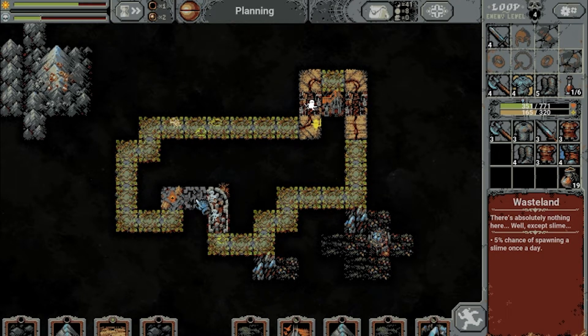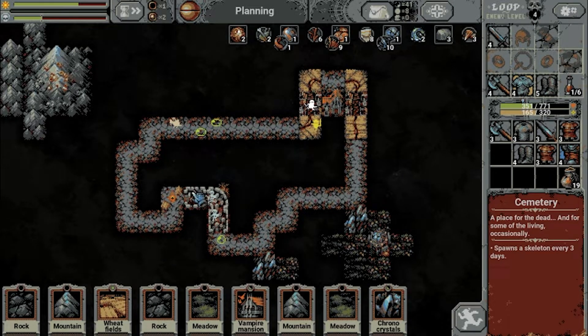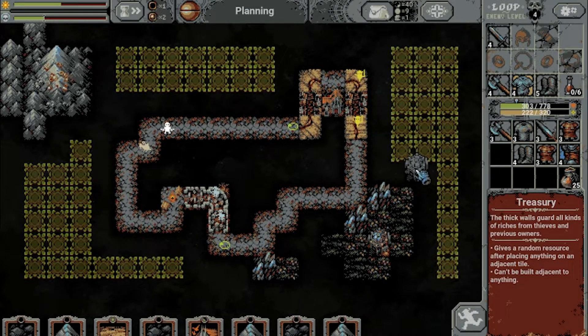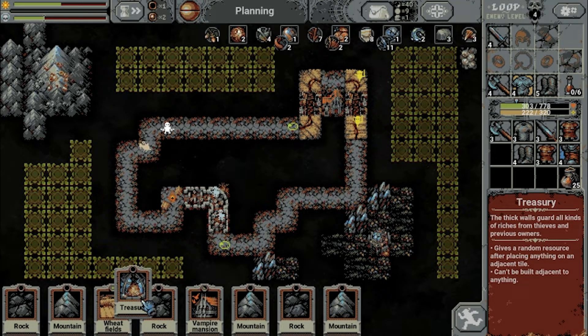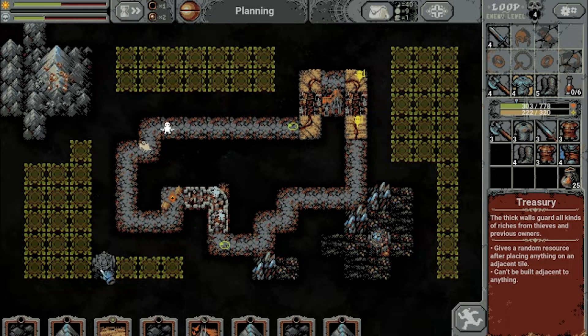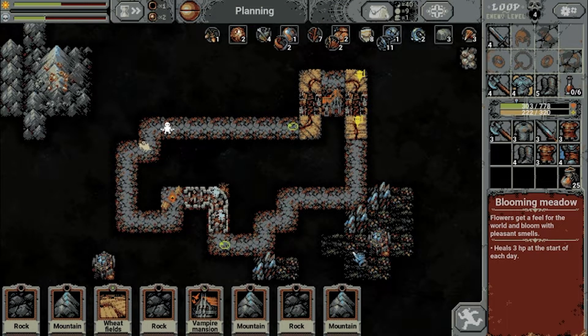I'm going to place another cemetery — these fights are decent enough. Another treasury; where do we want to put this one? Probably such that I can place a Chrono Crystal there as well. Chrono Crystal there — no, there — would mean we can place this one quite well. Yeah, I think so. This should work out.